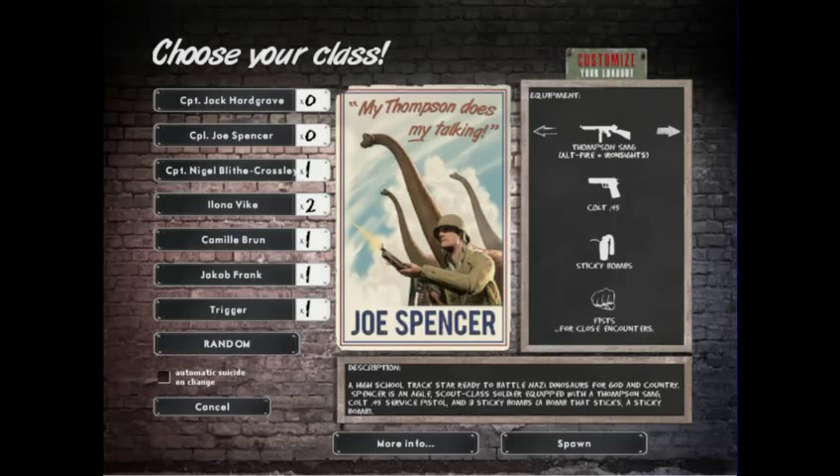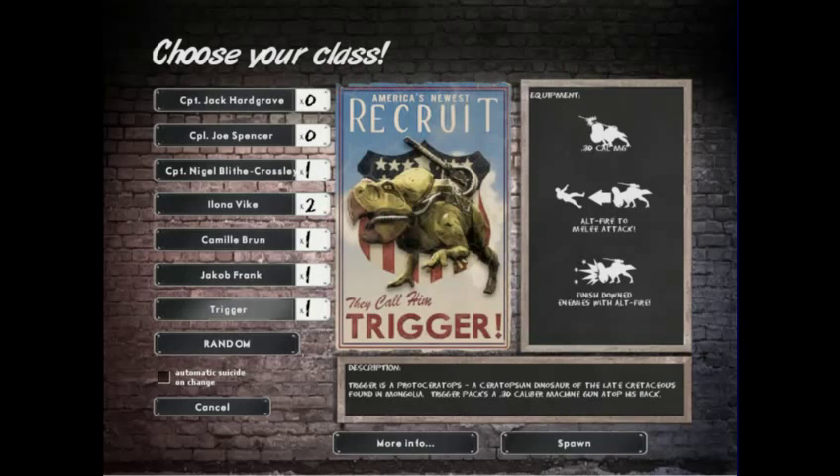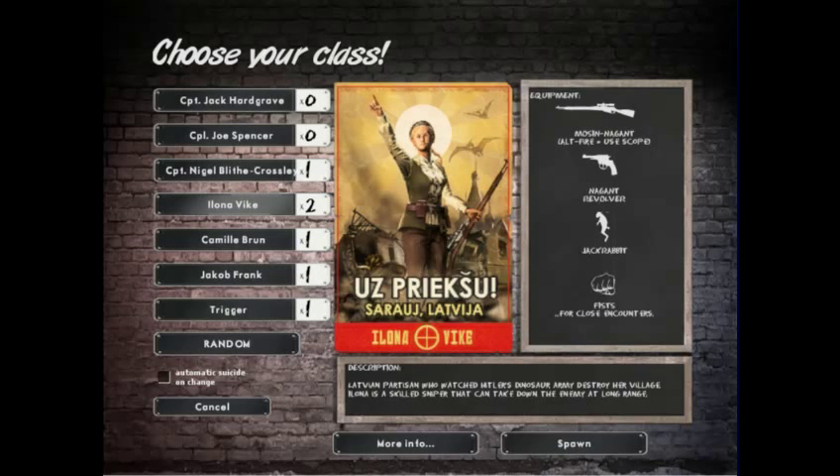Worth noting: these three first classes — Hargrave, Joe, and Nigel — are the only ones that have alternate loadouts. Everyone else has a set loadout, unfortunately.